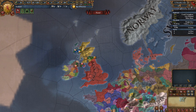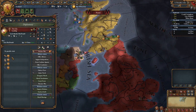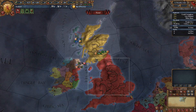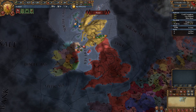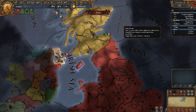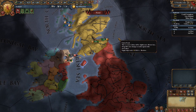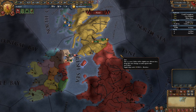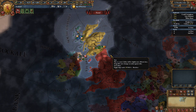The nation of Scotland is located in northern Europe, just to the north of England. You also have a starting vassal called the Isles. As Scotland you can expand into both England and Ireland, and you can also form the nation of Great Britain. Scotland starts in a precarious situation against the English, but in this guide I'm going to show you how to not only beat the English in the initial war but also absolutely destroy them and form Great Britain yourself.